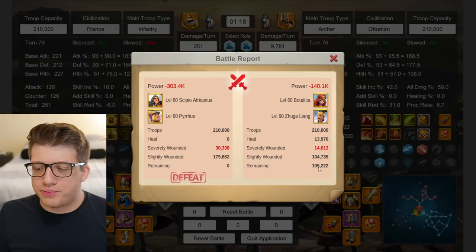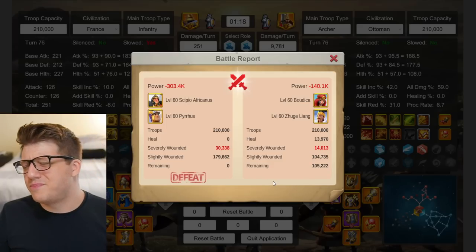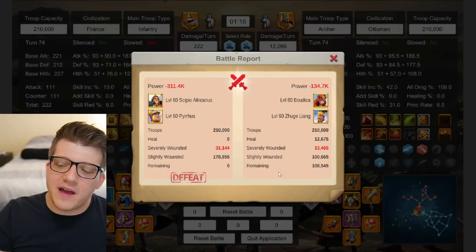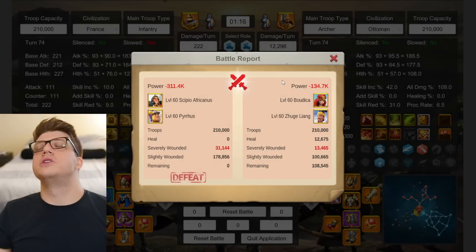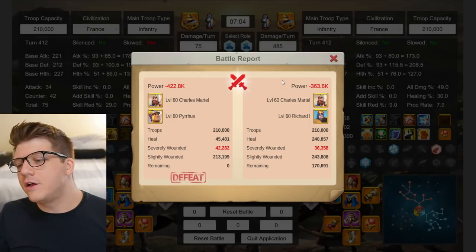Sepio Pyrrhus versus Buddhika Juguliang: 105k remaining for Buddhika Juguliang, double the severe wounds on Pyrrhus's side. Second test 95k remaining, third test 108k remaining — no contest, no competition. This is such a good pairing in Rise of Kingdoms; it just absolutely melts everything.